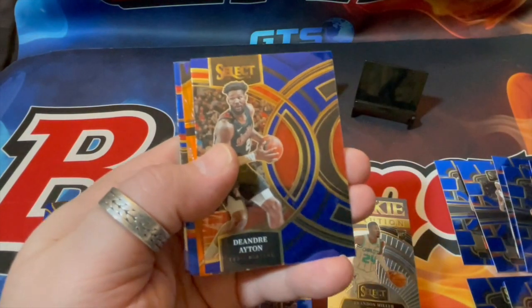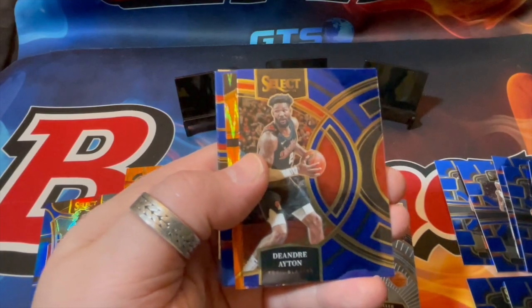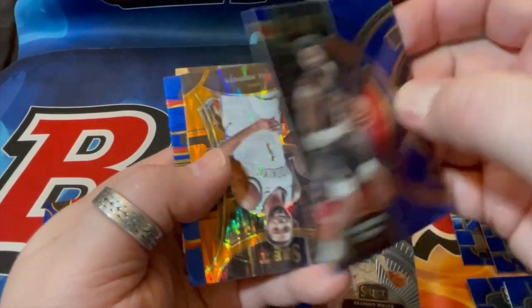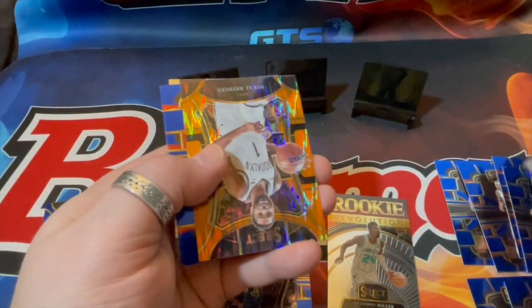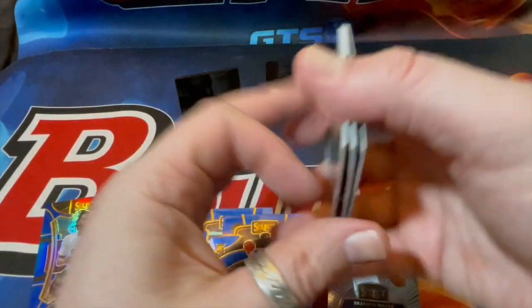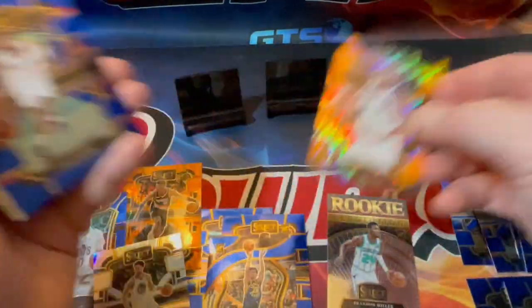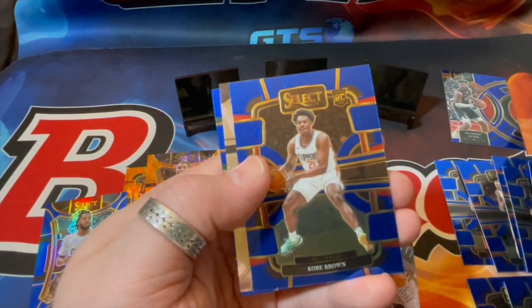Cameron Thomas. Julius Randle. I think these are the mezzanine rookies, or just the mezzanine - no, premier level - but that's one of the base cards. Kale Bridges. And the flash prism Paul George. Kobe Brown rookie.